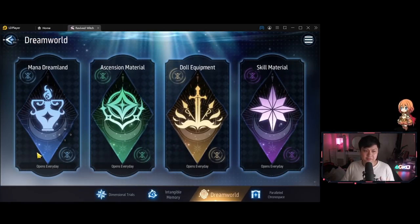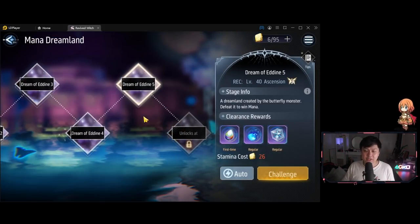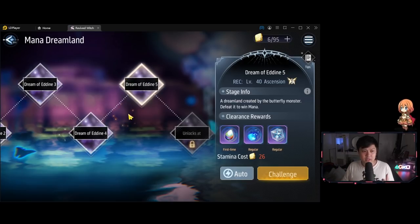Let's go into Dream World. The first tip is actually based on one of the last tips from the last video. Once you have successfully finished one of these stages, when you use the auto button, your team cannot die. So the tip is pretty simple — if your team can't die, just set all of your DPS skills on. That should reduce the amount of time it takes to run all of the stages. Very simple tip 1.